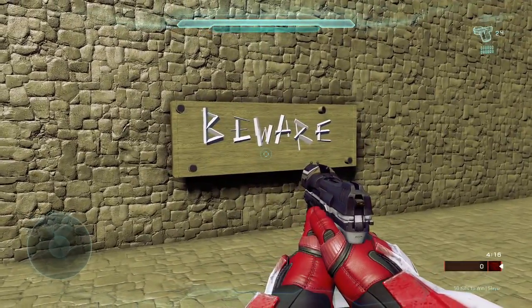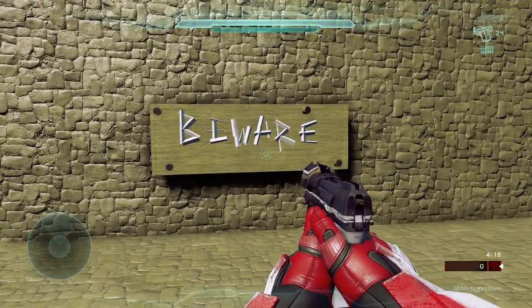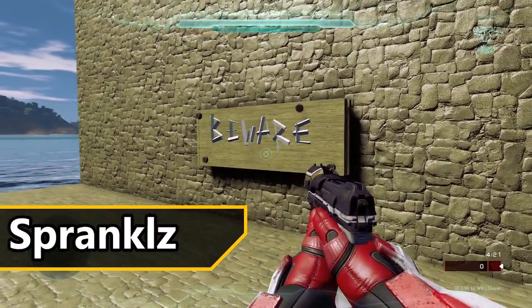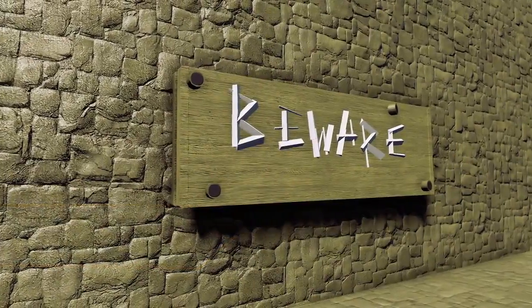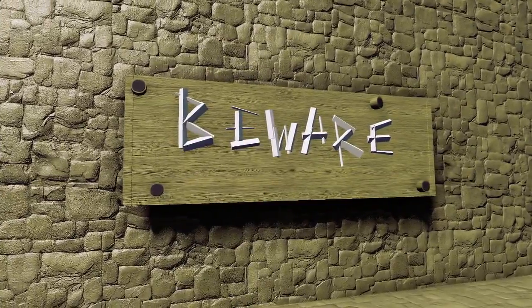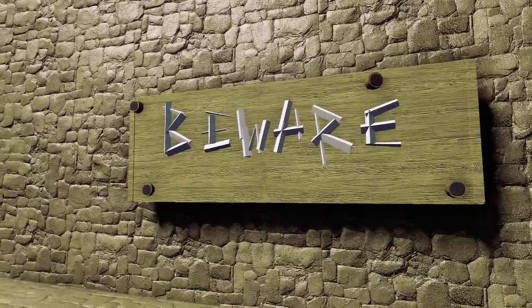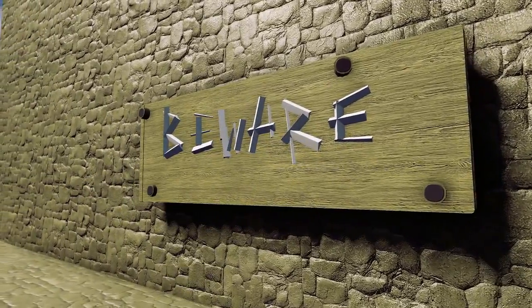As always we'll be starting this episode off small. This is a beware sign made by Sprankles. There's not really much to say about this sign other than you can use it outside of an entrance to an infection holdout — something like a mineshaft entrance or just a house entrance, anything like that.